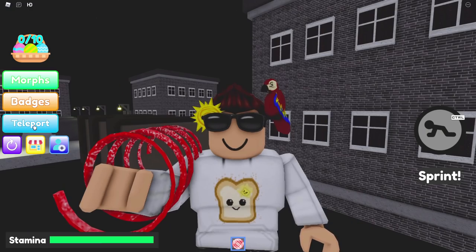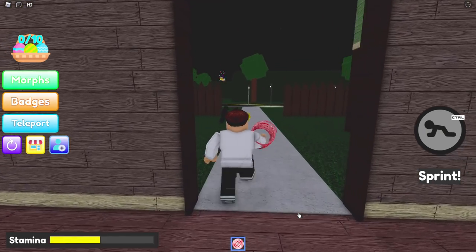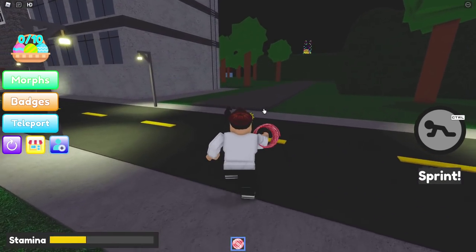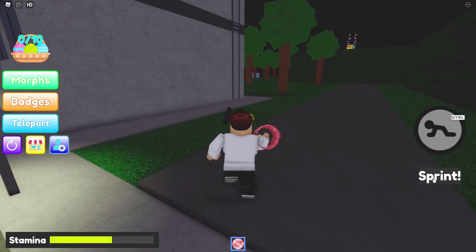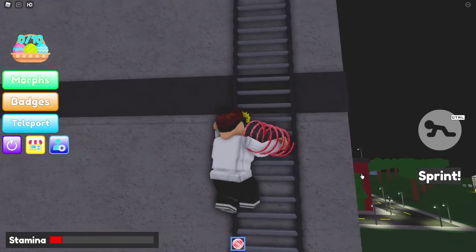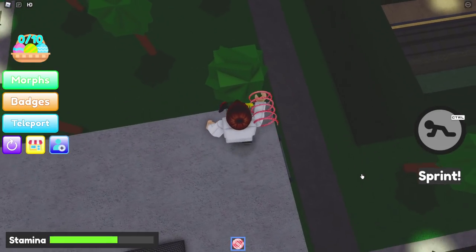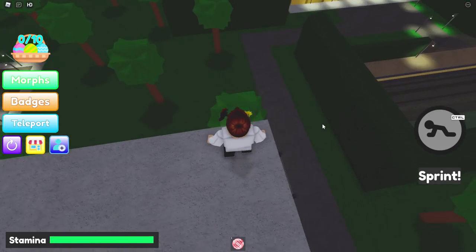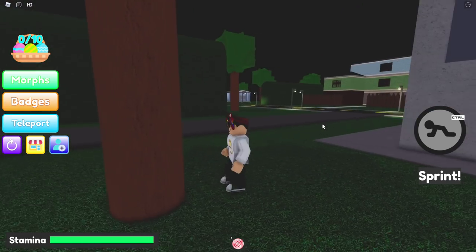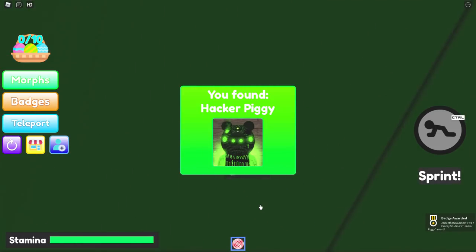Moving on to Hacker Piggy. Go ahead and teleport back to the house — Piggy house. Run outside and we've got to go up this building and do some hacking, basically. The stamina — that's why I keep forgetting about the stamina. Basically you've got to jump into this tree and spam E to hack your way in. You can actually land right on the tree.